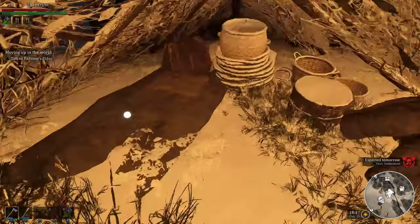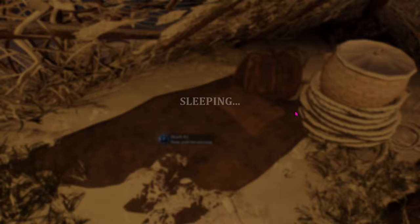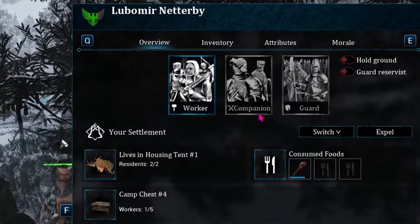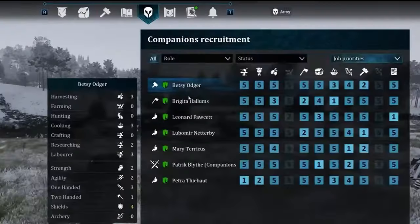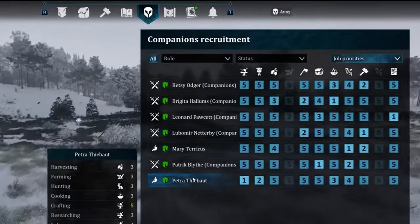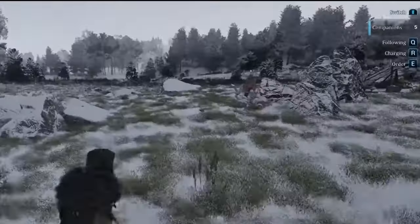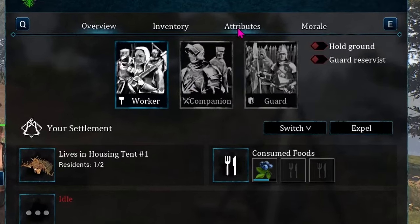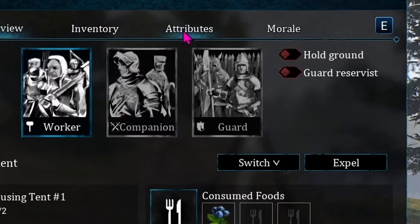Make sure that you're at full health by sleeping the night before. If you only have one or two helpers because you're early game, you can run over to them to change them to companions to fight alongside you when the raid triggers, but it's faster to go to the army tab and assign them to a squad. You can also look at each helper's overview in the top right corner and select them to be a guard reservist.